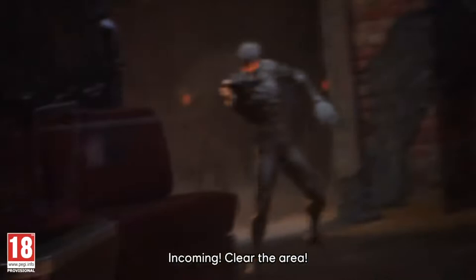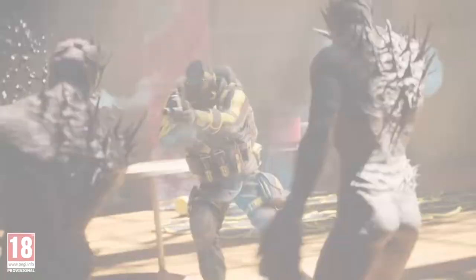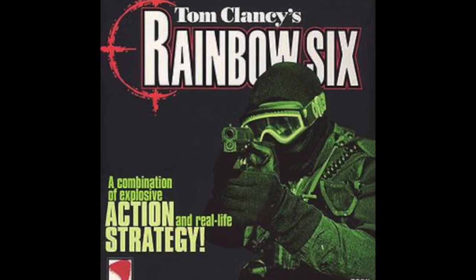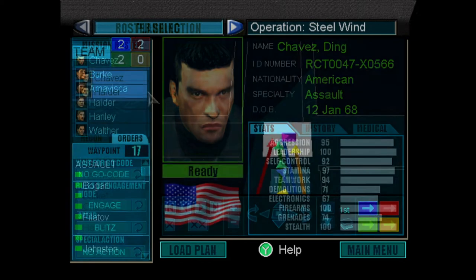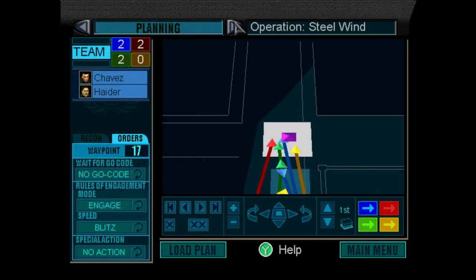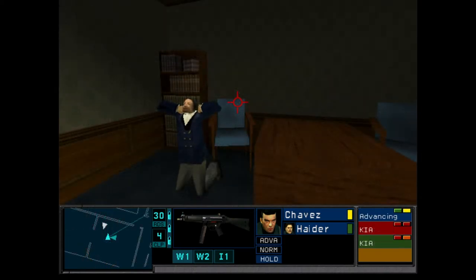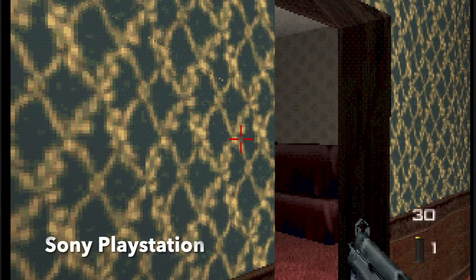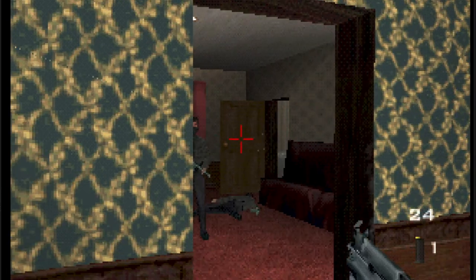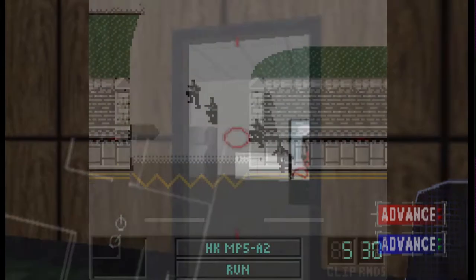Before Rainbow Six turned into a multiplayer shooter where you fight people turned into zombies by an alien parasite, it actually used to be one of the most grounded first-person shooter series. When the first entry about the multinational counter-terrorist unit Rainbow was released on the PC in 1998, it was all about planning and a slow tactical approach in order to free hostages, defuse bombs and fight terrorists. The game had been ported onto multiple platforms and even received an, albeit suboptimal, version on the Game Boy Color.